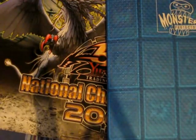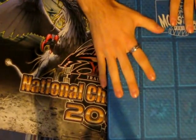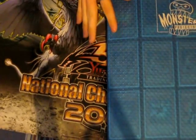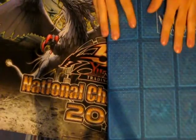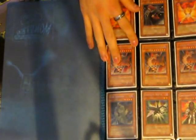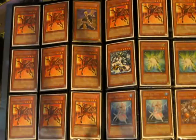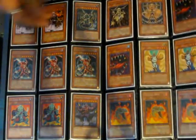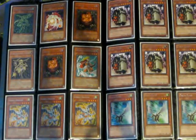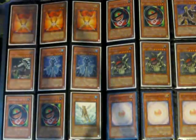Sorry for the bad angle — my tripod is slightly broken so the binder is in a crooked position. If the second and third binders look a bit weird, that's why. This first one is a rare binder with some commons after each section. Some cards might have multiples or even play sets, just ask. If you don't know what a card is, just PM me with the timestamp and I'll tell you what it is. Same goes if you're not sure about a rarity.